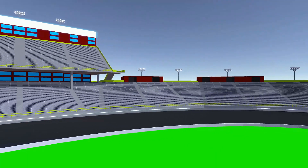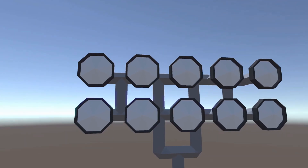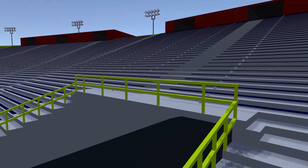Let's take a look at the grandstands, which I finished modeling and coloring. They're actually pretty detailed. All of the bench seats, floodlights, stairs, and railings are in full 3D.